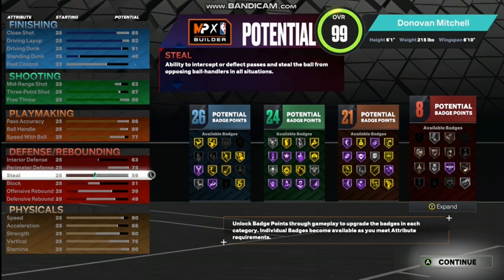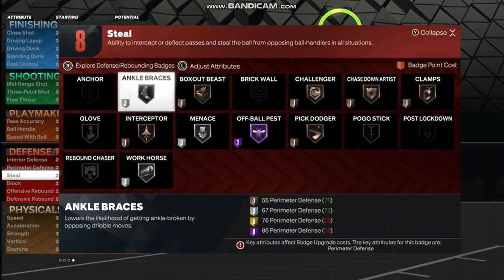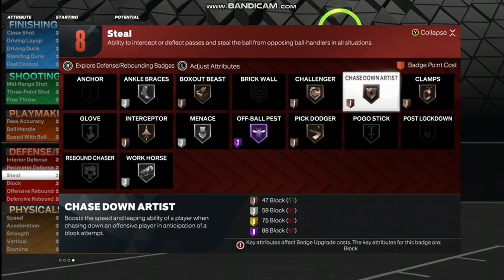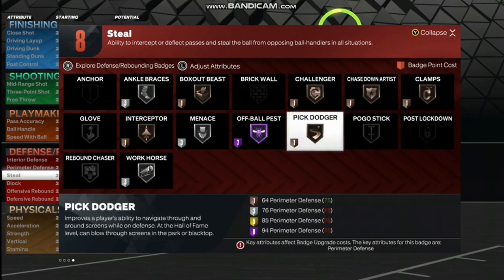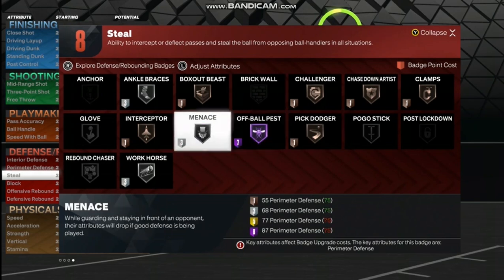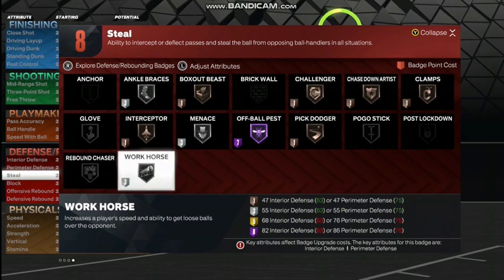Now for your defense badges: Ankle Braces silver, Box Out Beast bronze, Challenger bronze, Chase Down Artist bronze, Clamps bronze, Pick Dodger bronze, Off Ball Pest Hall of Fame, Menace silver, Interceptor bronze, and Workhorse silver.